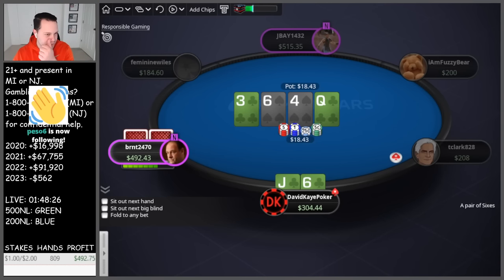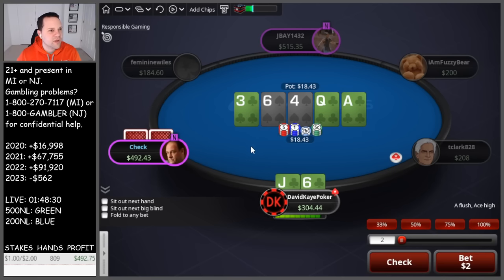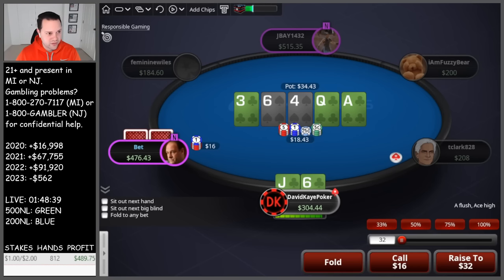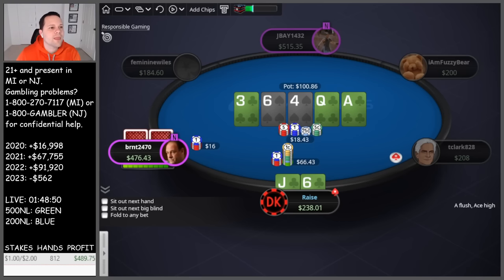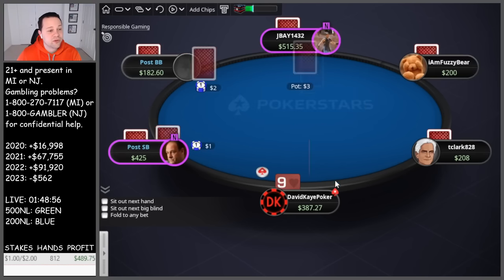Check-call the flop here, get a pretty interesting turn — we see an over card but we do pick up the flush draw. And then we bank the river. Check-raise — I think we're going to go for the check-raise. Stick to the plan. Second nuts here. Feel pretty good that they're going to barrel king-high flush draws quite often here on the turn. Go for the raise, they call. Jack six suited getting paid, lovely. Good versus ace four, so they were two pair.